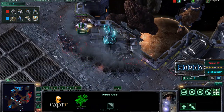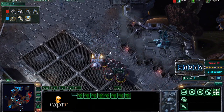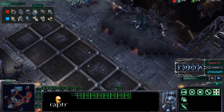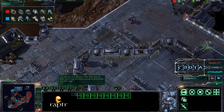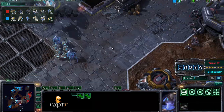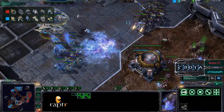Out comes some marauders and a medevac. Will this army be able to hold it back? We have 18 marauders, one medevac, and seven vikings. Those vikings are now being massed to try to deal with that carrier army — two carriers here.